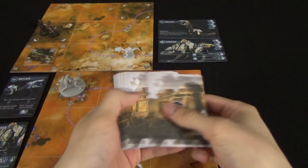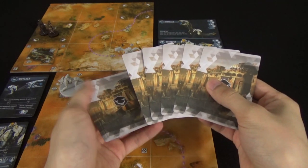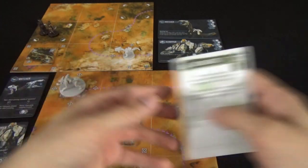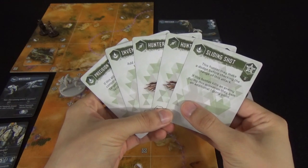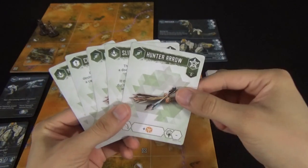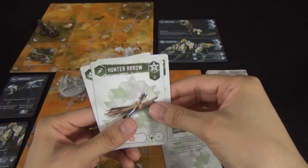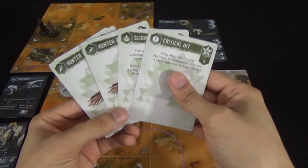At the very beginning of an encounter each player will draw up to their maximum hand size, which starting off is five cards. Then once a player's turn has begun they can discard any number of cards and draw back up to their maximum hand size. We have three different types of cards in our deck: ammunition, action cards, and interrupts.